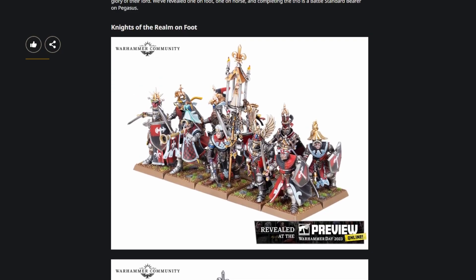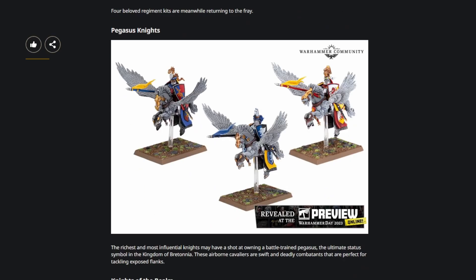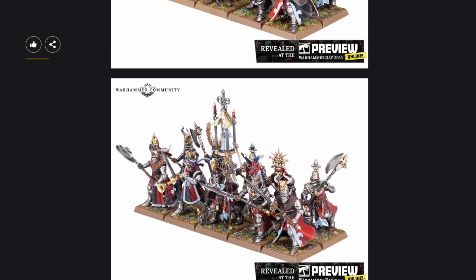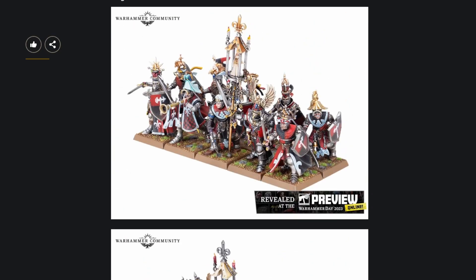Then we have Knights of the Realm on foot, and I think this is probably my favorite reveal of the day. I think they do a good job of capturing the essence. They look a bit different than the knights on horse — those are starting to show their age a little, they look a bit simpler and not as detailed. But these guys have all sorts of details popping off all over the place — chains, trim, and elaborate ornamentation.